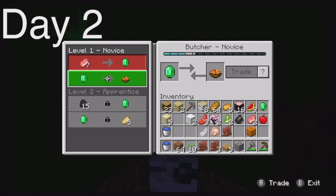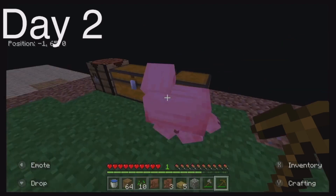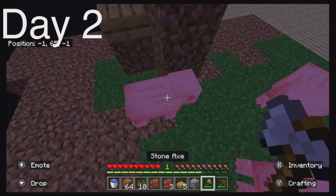An emerald for five cooked pork chops — that's nice. I'd like some rabbit stew. I think I can slay more of these pigs.